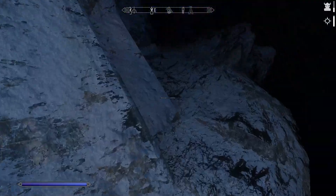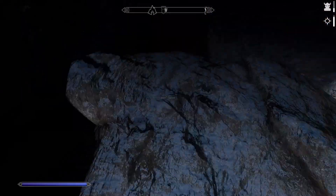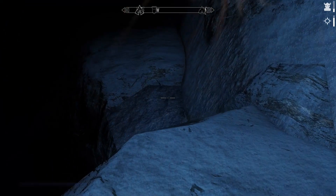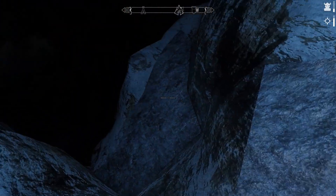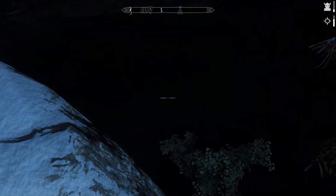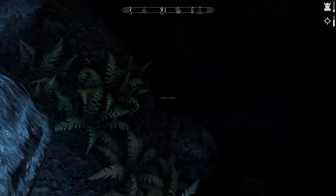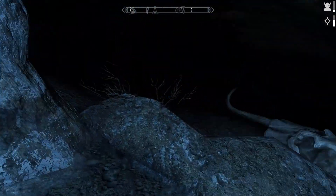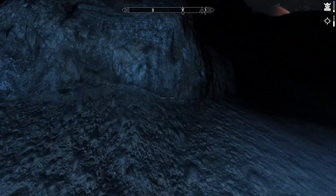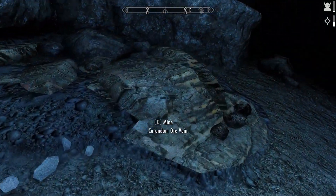There's a potion over there, so don't be afraid to grab it. You can fast travel from here if you want to, but there are a couple things I want to do first before we do so. We're going to drop down, and yes, there is a safe way to do this. And there we go, we're on the ground. I've just got to remember where they are. Okay, yep, here's one — we're on the vein.